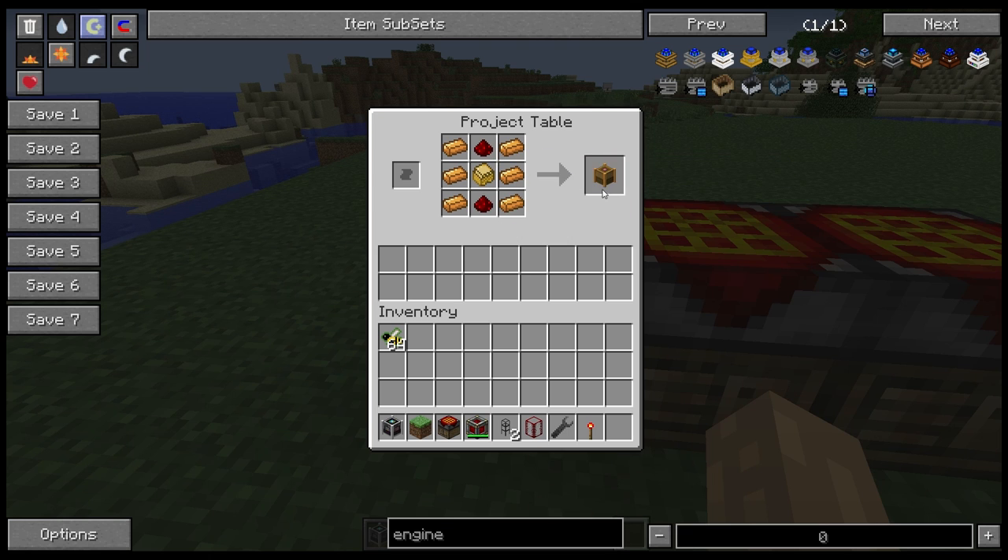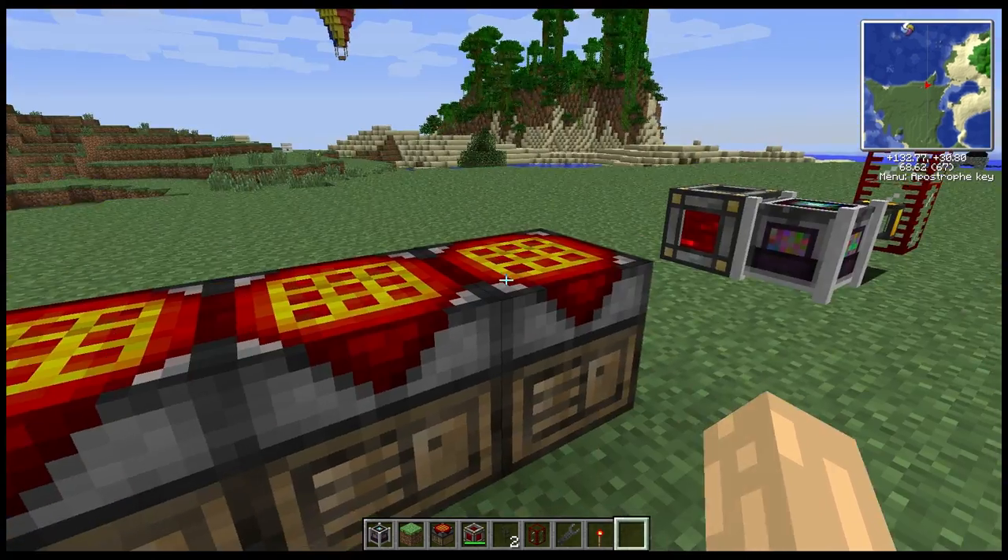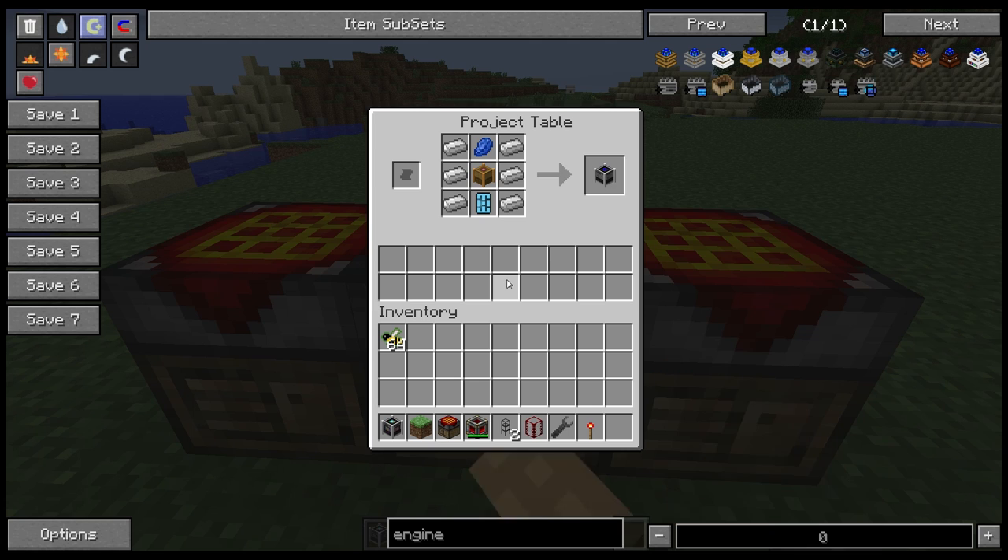Let's have a look at how we make this machine. It's a three-step process, and it starts with the Apius machine, which is the basic Extra Bees machine block. That's a sturdy case with copper on the side and redstone above and below — the same machine used to make the data bank or the indexer.